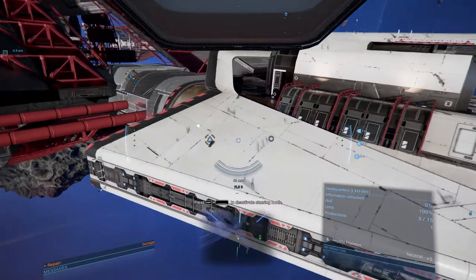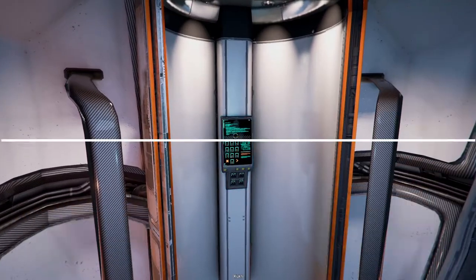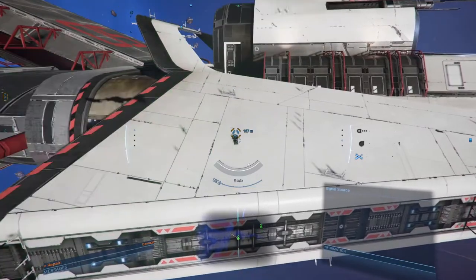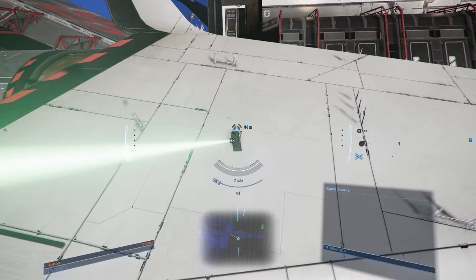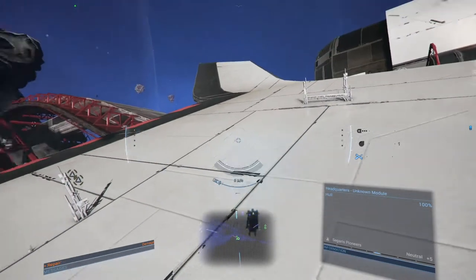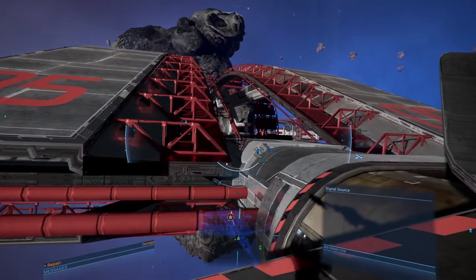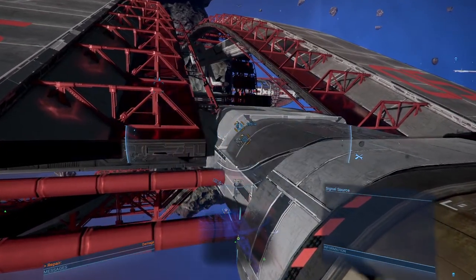We actually need to repair this headquarters - this is really obnoxious. I need to get out of my ship every time. Let's get over there. Maybe I can just stay out of my plane. And that's one. The others are actually not that far away - I think we can do this. Let's try to boost a tiny bit. Be very, very careful because you can bounce yourself into an early grave.